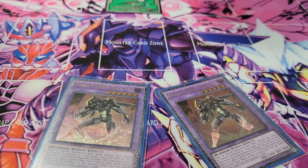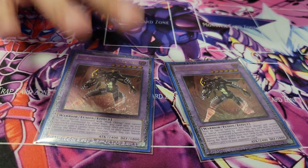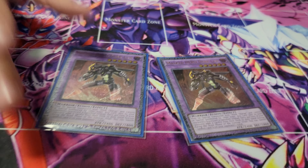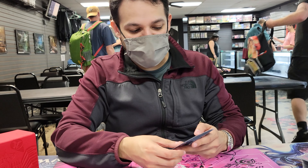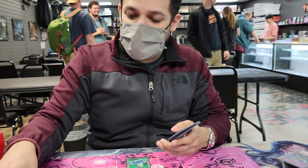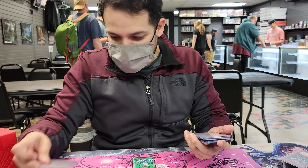Double Dark Law — another MVP for the extra deck. Hardly anybody can play through this, just ripping cards out of people's hands. This is a soft once per turn, so if I have both I can activate both and rip two cards out of my opponent's hand. This card is so insane — it makes Droplets obsolete. If I have this on field, all your costs sending to grave don't matter.